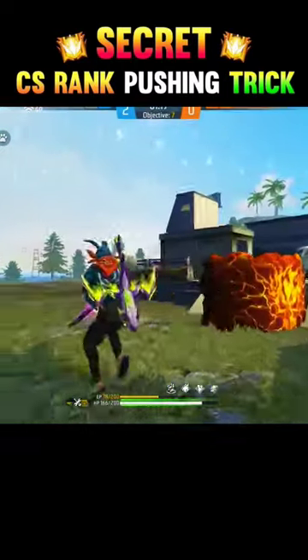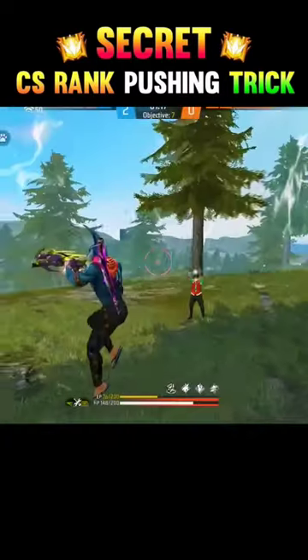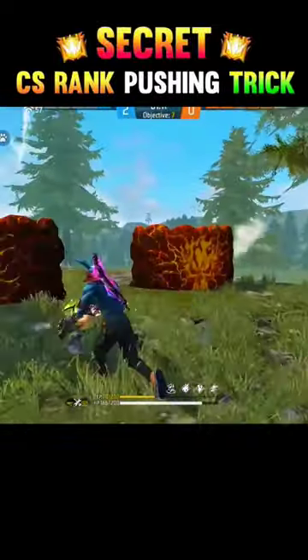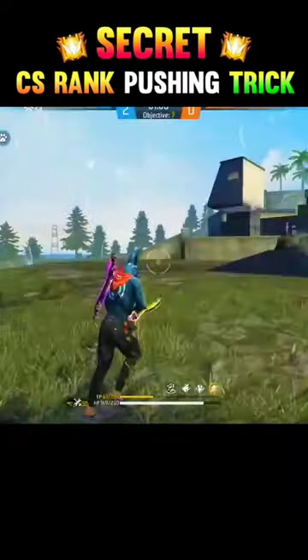From the match, we get a bow match. The bow is one of the two little guys with a long range. You can use a grenade. Trick number 2: use this too much — you can also use a monkey pet.